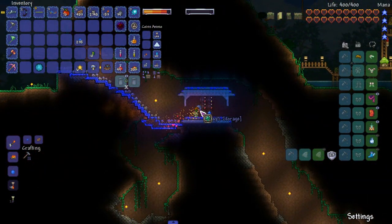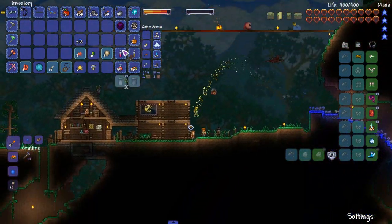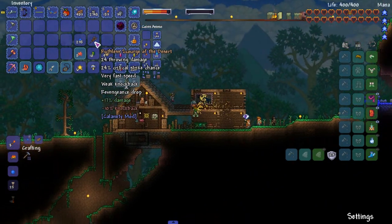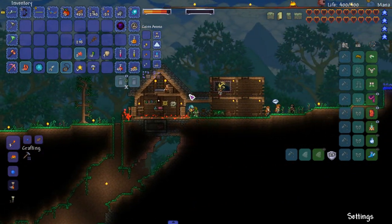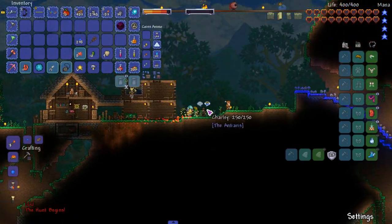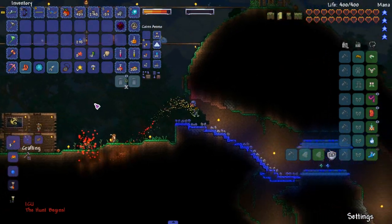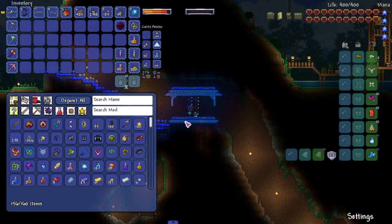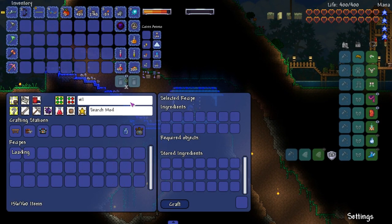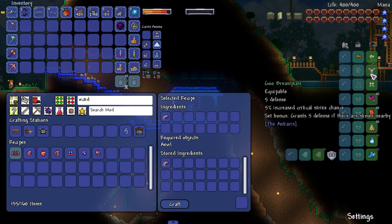Open that up. Isn't this the Revengeance drop? That's a pretty good weapon. Did I ever get your quest? It's not nighttime anywhere. Can I sell stuff to this guy? Yes. I think we're gonna have to go with making Victite armor — it might be the easier set to make.